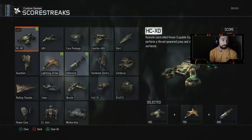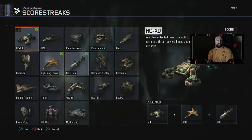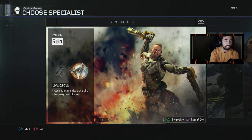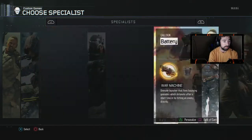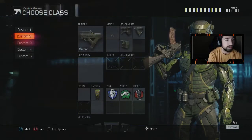We're playing SND right now. The scorestreaks I'd be using are the HCXD — the car that blows up — lightning strike, and hellstorm. The specialist I'm using is overdrive, which I always use. They banned a bunch of stuff like vision pulse, hive, and all that other good stuff, so let's get into the classes.